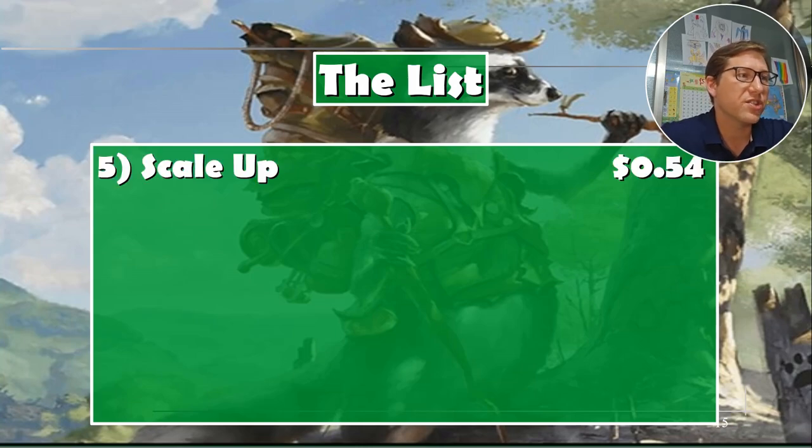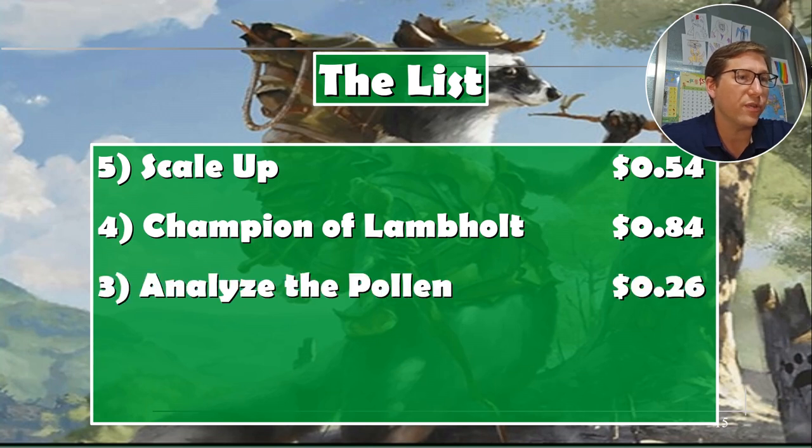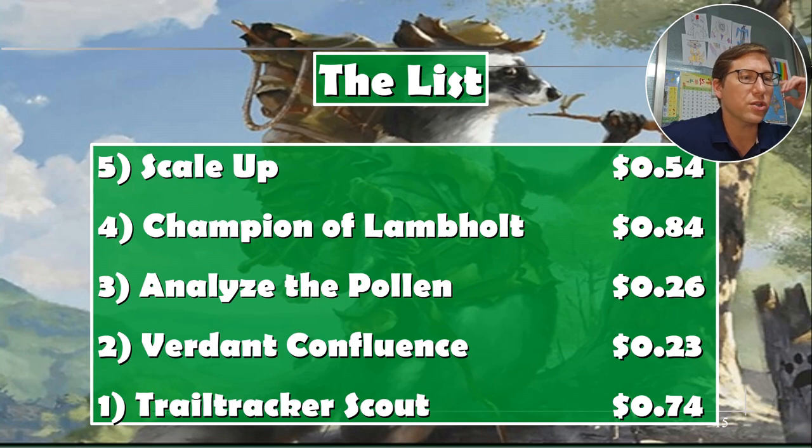The list: Scale Up 54 cents, Champion of Lambholt 84 cents, Analyze the Pollen 26 cents, Verdant Confluence 23 cents — so undervalued — Trail Tracker Scout 74 cents. All right, take it easy.